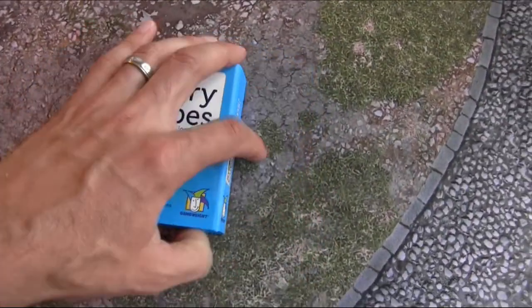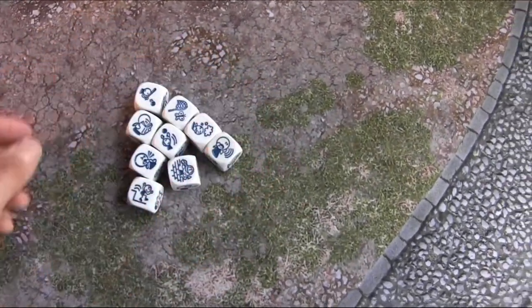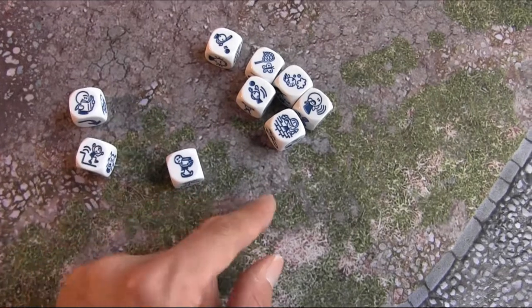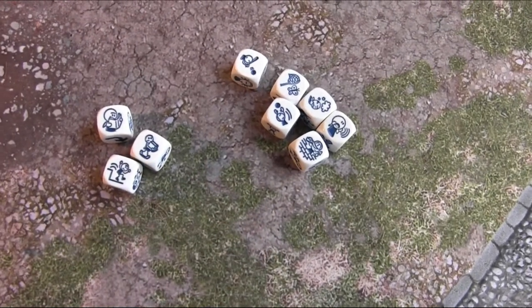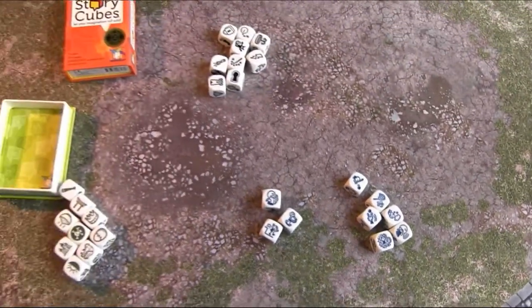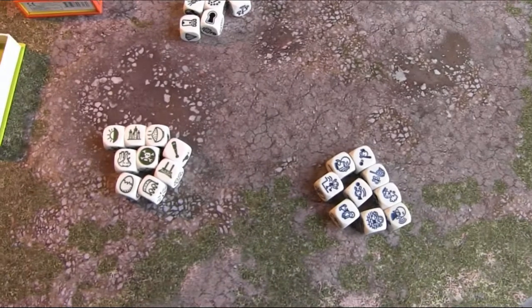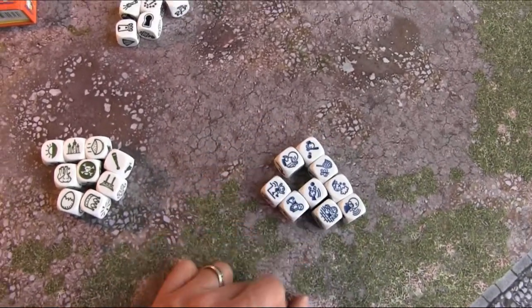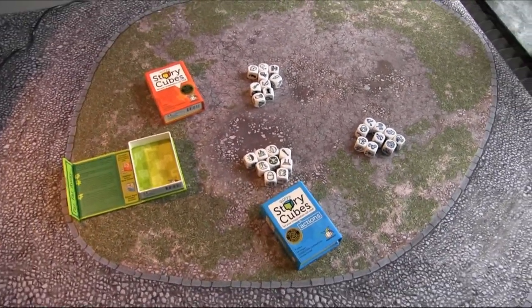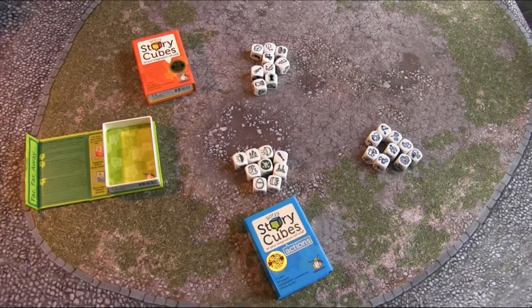The last one is the actions set. As the name implies, these are just actions you can take — for example, reading, or jumping down stairs, or carrying a box. If you're looking for more complicated narratives, you can take one of the other two sets and combine it with the actions. So you might take the voyages and start telling a voyage story, then throw in an action die every other roll. The way I typically like to run these with my kids is we pick a character, pick a setting, then roll nine dice until we get to the end of the story.